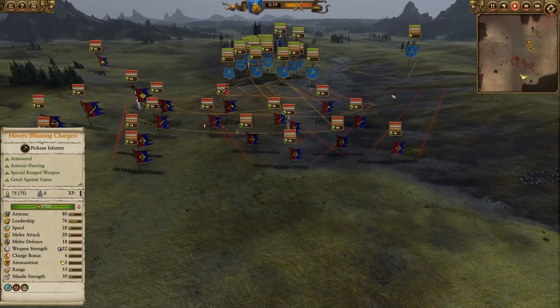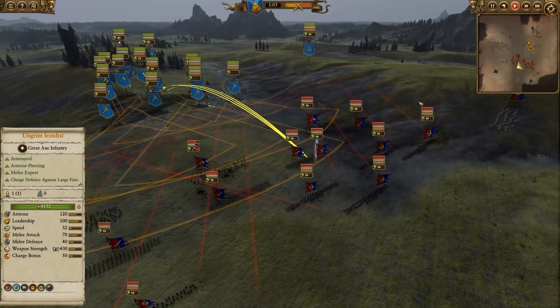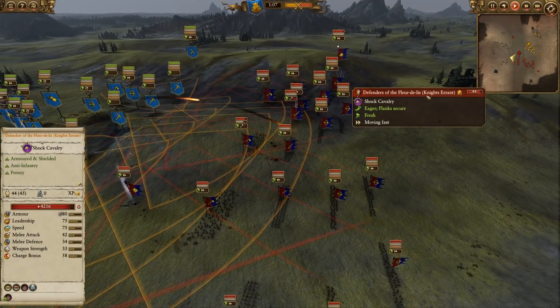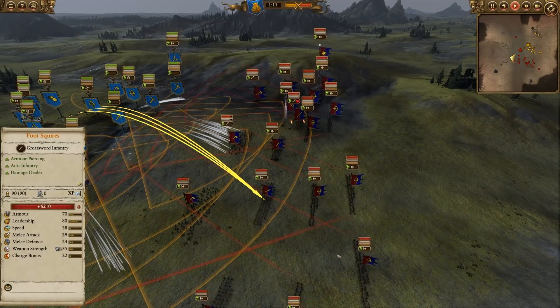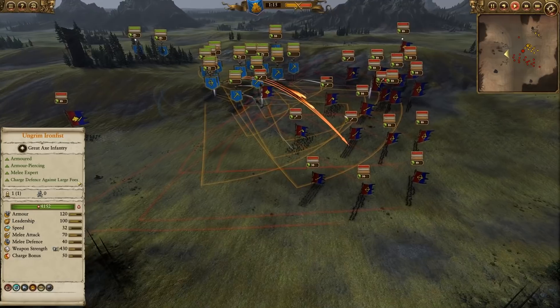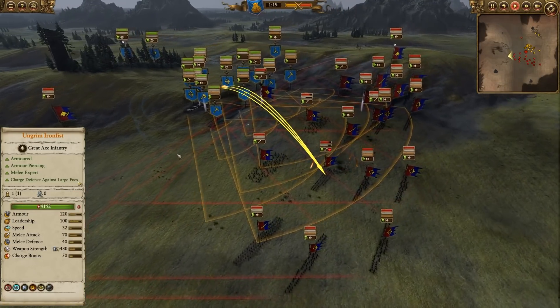We're up against Bretonnia today with Killing Smalls. I wanted to talk about the Bretonnia matchup and try out some builds. He's got eight Peasant Archers, a bunch of Veteran Foot Squires, some Mobs up front, Defenders of Lord Lee and King Luwin, along with some Mounted Yeomen over on the side.